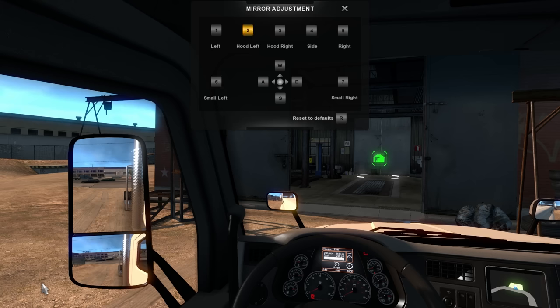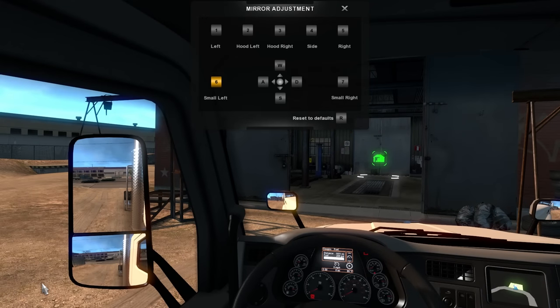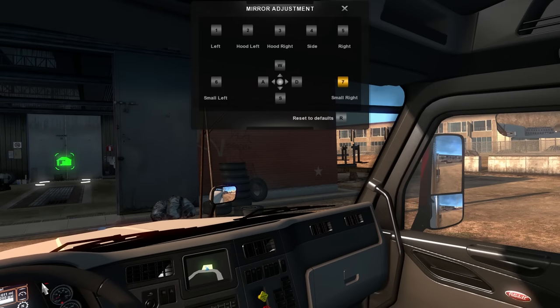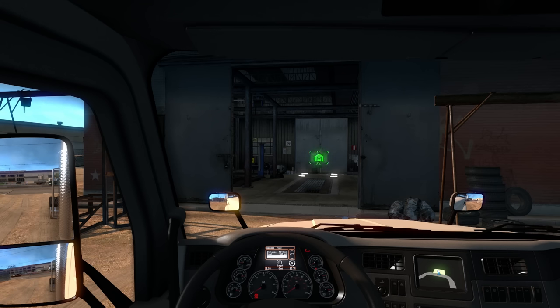Let's adjust the hood left mirror — bring this one out a little bit, and then hood right — bring that one out. Blind spot mirrors. We're going to do small left which is the trailer mirror — stick that one a little bit further out to keep an eye on the trailer. And we'll stick the right one a little bit further out too — we don't need to see that much of the cab. I think those are going to do quite well. I think we're good.